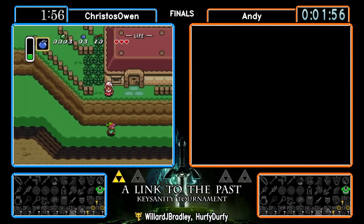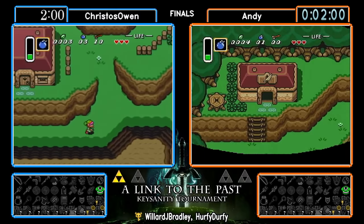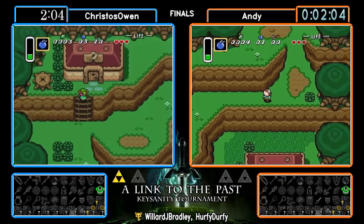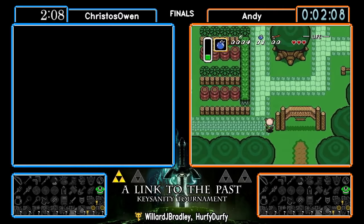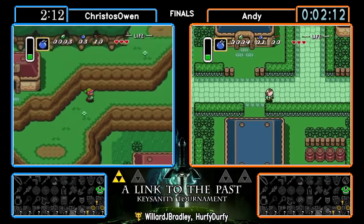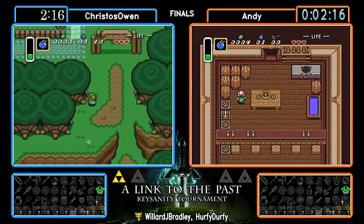Compasses are slightly useful in that they tell you how many items are in each dungeon and how many you've collected, while maps are even more useful because they tell you whether the dungeon is a crystal or pendant — that's the key information you need right off the bat. As always with the rando, you want to avoid pendant dungeons if you can, though with Key Sanity it's almost impossible to avoid all three pendant dungeons.